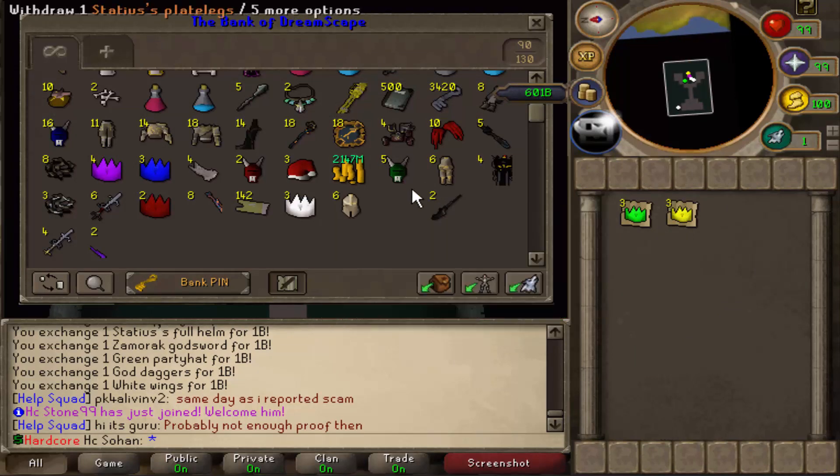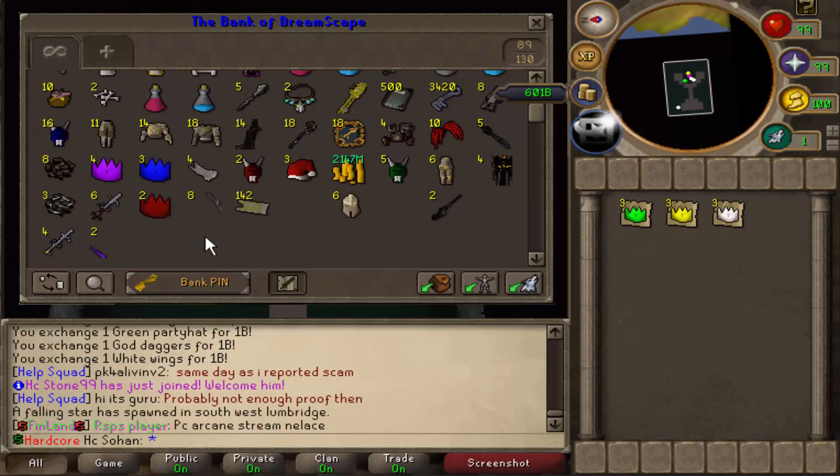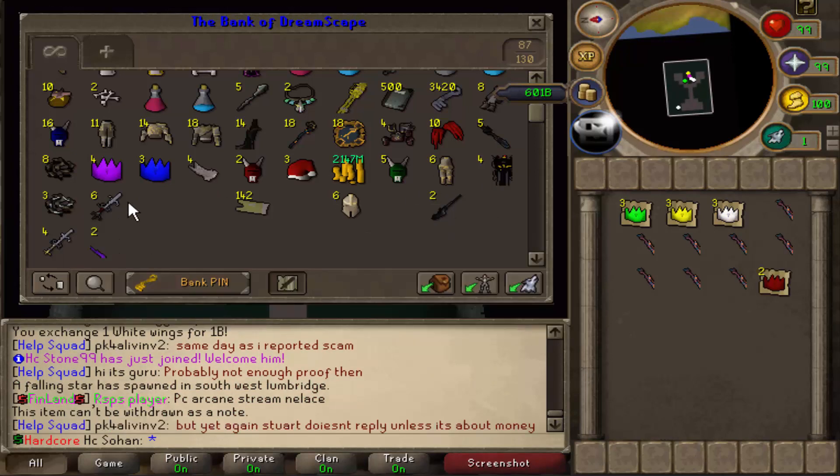We actually got two primal rapiers — I didn't even notice that, what the hell! We managed to get a rare reward. I'm really pleased with that, I don't know how I didn't spot those. So we did manage to get lucky — really grateful to have gotten those. Let's sell the rest of the party heads and stuff.